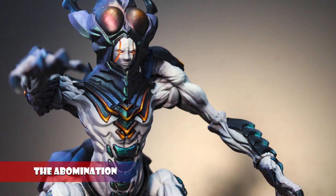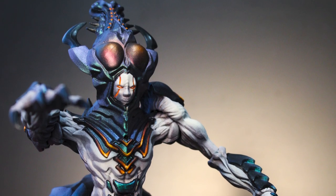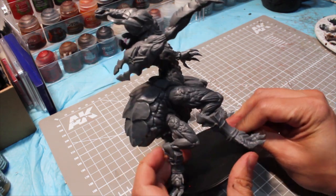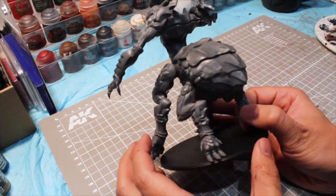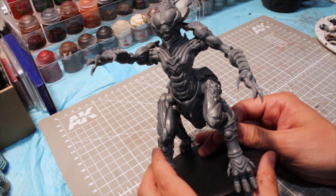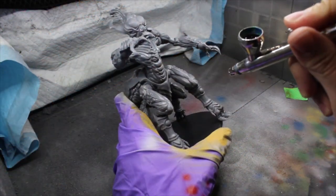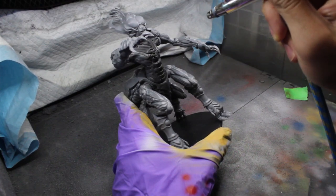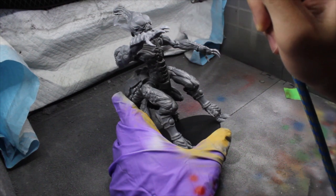Hey, what's up everybody. Dave here from Torchlight, and today we're going to be painting the Abomination from the Conquest two-player starter set. Right off the bat you can see this is a relatively big model — it stands about seven inches tall and towers over pretty much everything else in the game. Appearance-wise it's a combination of insect-like features and a stone golem, really capturing the out-of-the-world aesthetic of the Spires more than any other model in the line.